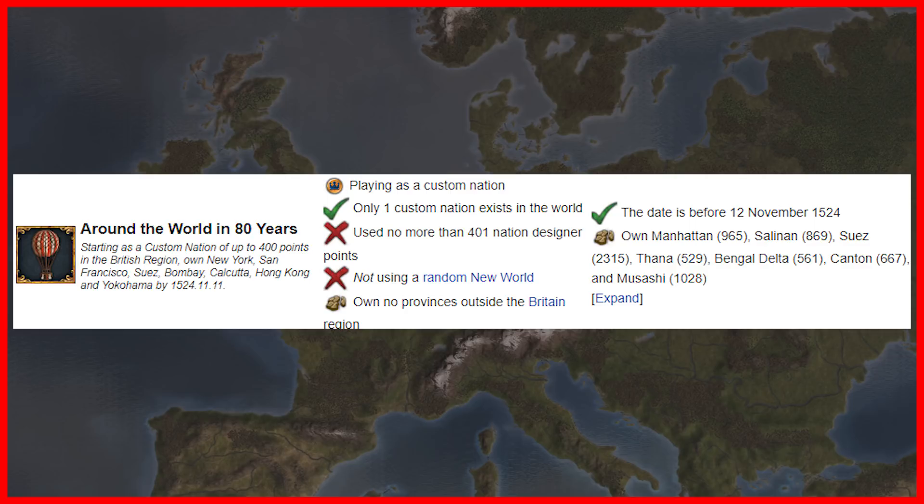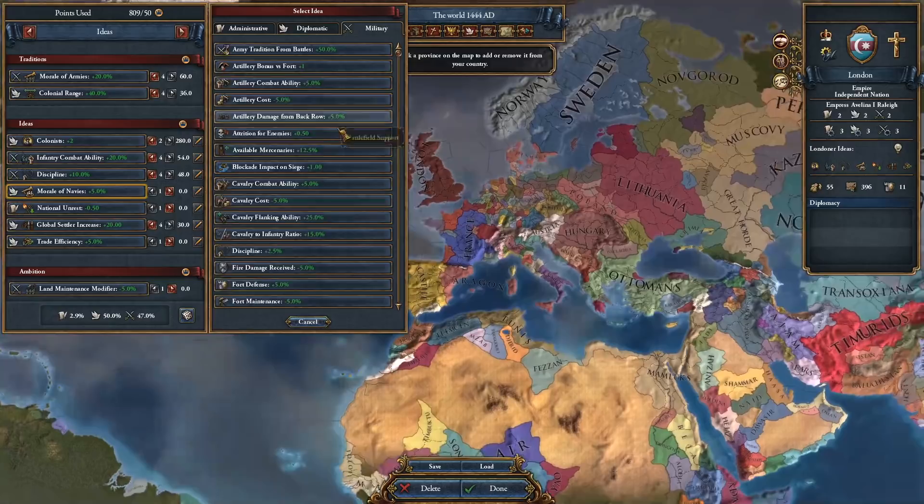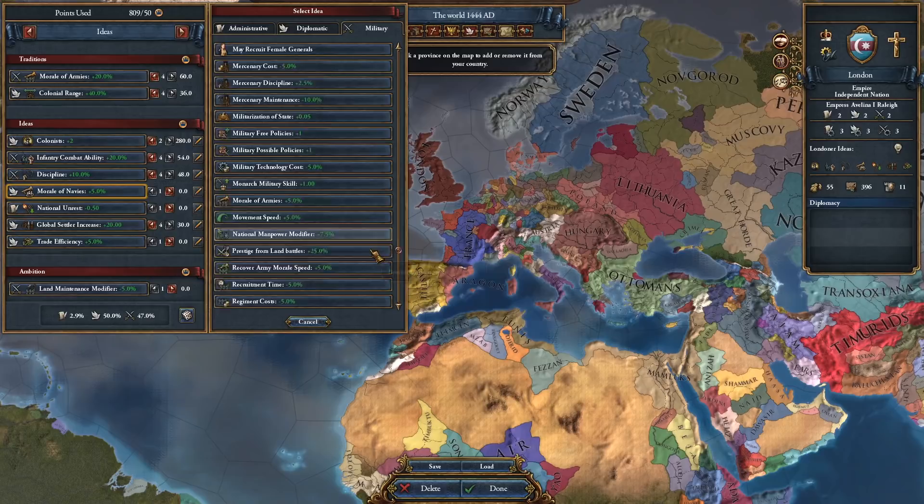This achievement is completely doable without the use of exploits if you follow the same method I showcase here. To start, select London as your starting province and conduct the exploit. Give yourself a 6/6/6 immortal ruler with the strict and inspiring leader modifiers to help make your army strong enough to do this achievement quickly. In your traditions take colonial range and morale of armies — we're going to be stacking as much morale as possible so our units can beat up on the countries with superior numbers, like Ashikaga, the Mamluks, Batmanis, Bengal, and Ming, without the help of allies.